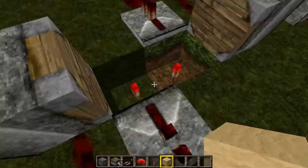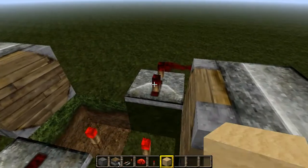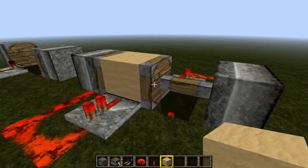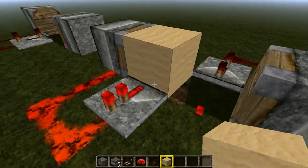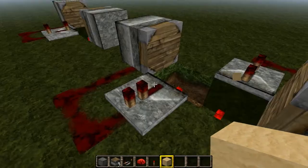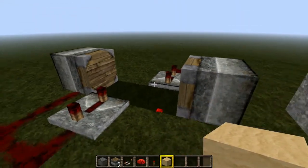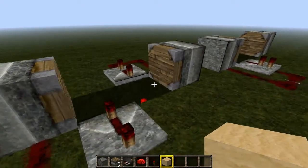They're on two separate redstone wires. If the block was — for example, if I change that tick to max — it stops on that one because it passes the signal too slowly. So that's how you make a pulsar generator type thing.